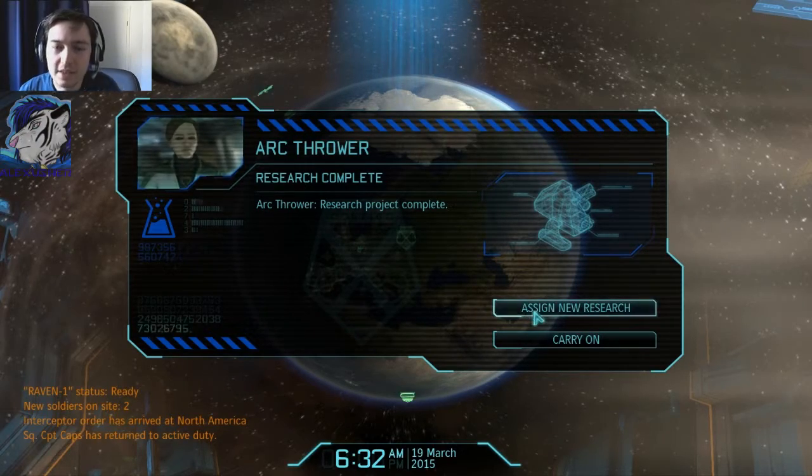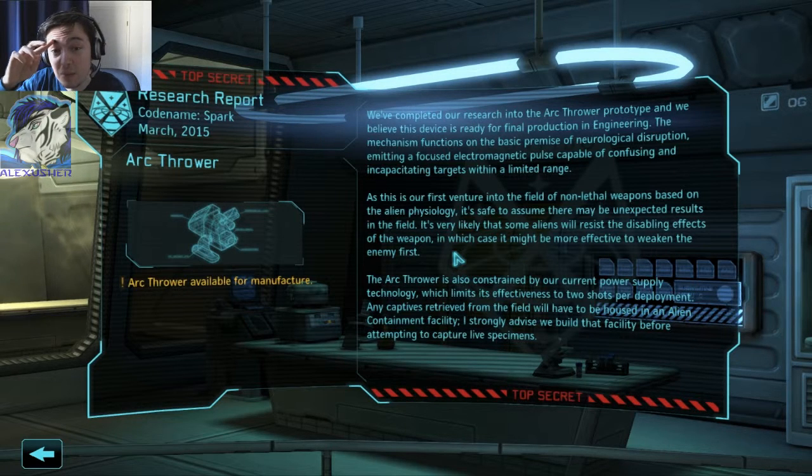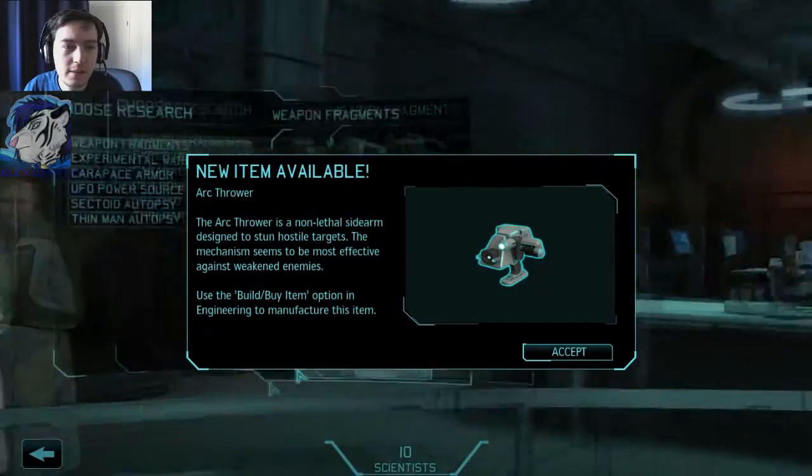Assign new research. We've completed our research into the arc thrower prototype, and we believe this device is ready for final production in engineering. The mechanism functions on the basic premise of neurological disruption, emitting a focused electromagnetic pulse capable of confusing and incapacitating targets within a limited range. As this is our first venture into the field of non-lethal weapons based on alien physiology, it's safe to assume there may be unexpected results. It's very likely that some aliens will resist the disabling effects — in which case it might be more effective to weaken the enemy first. The arc thrower is also constrained by our current power supply, limiting it to two shots per deployment. Any captives retrieved will need to be housed in an alien containment facility — I strongly advise you to build the facility before attempting to catch a live specimen.